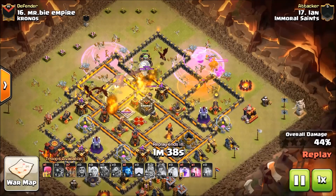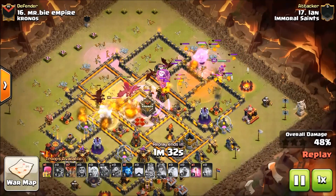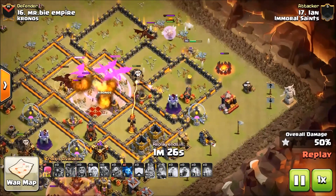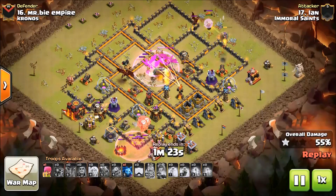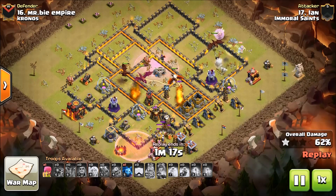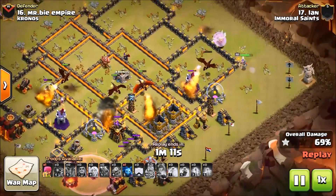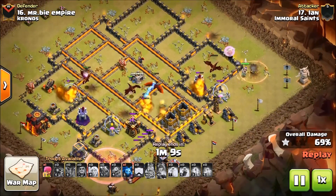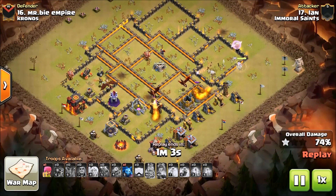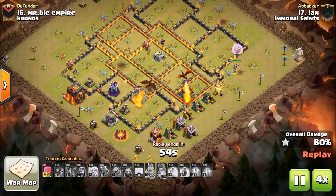He needs to get some of that DPS off his queen. The drag attack is coming in hot and heavy right now — the queen is about to pop the hound and she does. The queen is alive, dragon is assisting. He's bringing in his balloons from the back side, just kind of helping these dragons in the core get the job done. One drag goes down because he assisted the queen while the wizard tower was peppering him, but the queen will quickly dispatch those difficult defenses.